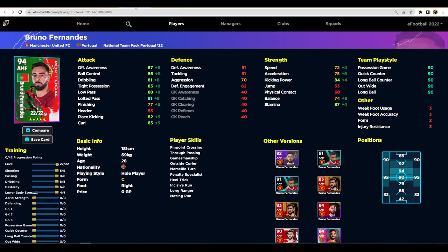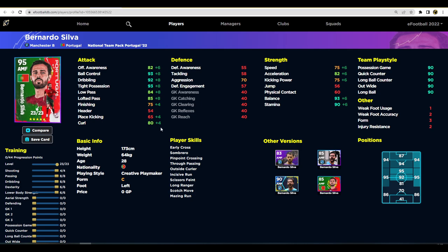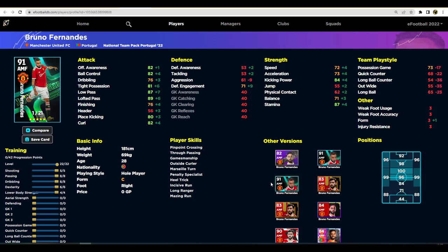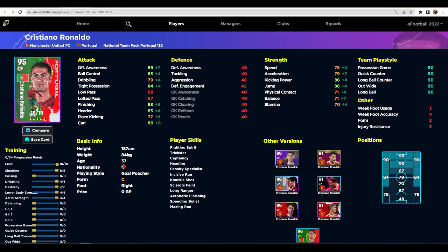Bruno Fernandez and Bernardo Silva are very similar players. Silva is slightly faster on the ball with better balance, while Bruno has better offensive awareness, set piece taking, free kicks, low pass and lofted pass - so they're very similar. There have been loads of different versions of Bruno including the legend card, but both are very very good players that can definitely be slotted in. They're probably too similar to have both playing at the same time depending on your formation. Then we have Cristiano Ronaldo: 95 as a center forward, with boosted shooting at 88, offensive awareness at 89, tight possession at 84, header at 83, and jump at 88.